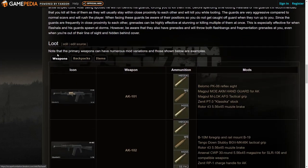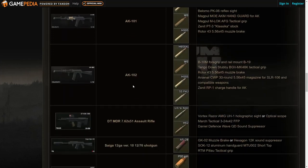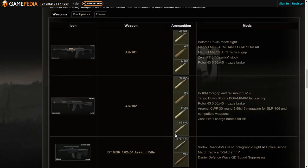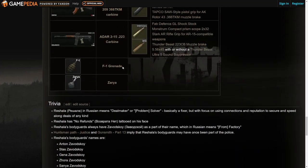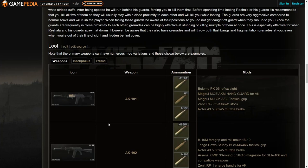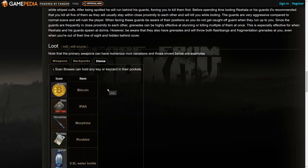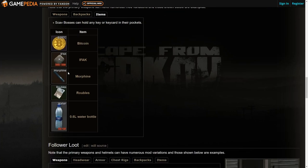His behavior info is on the wiki, and the main thing people want to see is the loot. His weapons include the AK-101, AK-102, DTMDR, Saiga-12, HK MP5, Glock 17, golden TT, and F1 grenade, along with ammunition for those guns. His followers carry a randomized selection from their own weapon pool. He also carries the MBSS backpack.